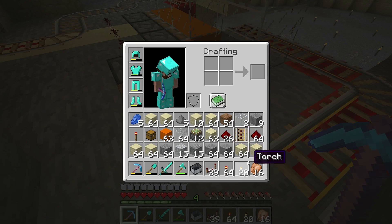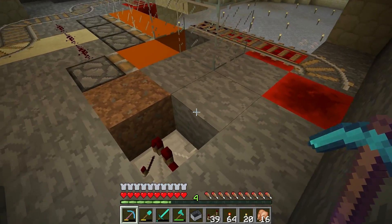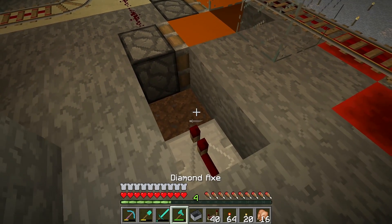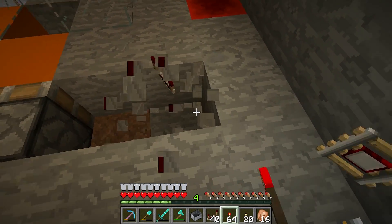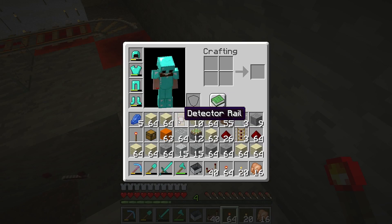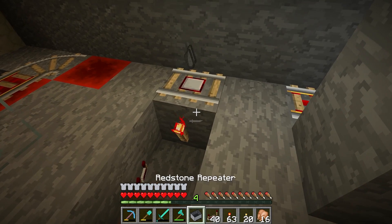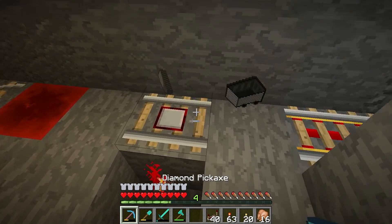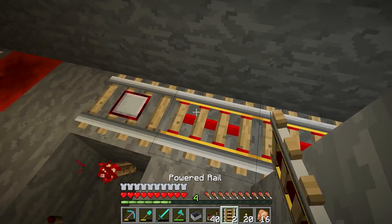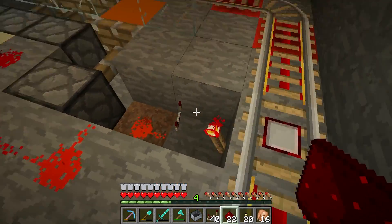Of course it did! Okay, what we need to do is move the tracks back one — it's probably best because that's been powered and I don't want that to be powered. Actually, does the detector rail activate and just turn off the torch? That would be handy. What was I thinking — this is what happens when you don't do redstone in years and years. Okay, replace this — that should all be good to go. Run that around and that's fine.